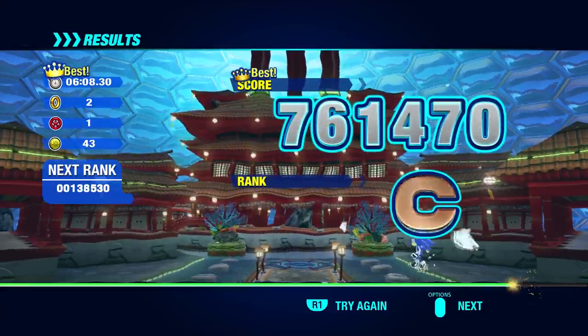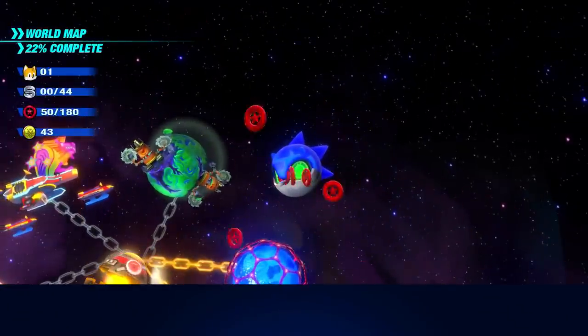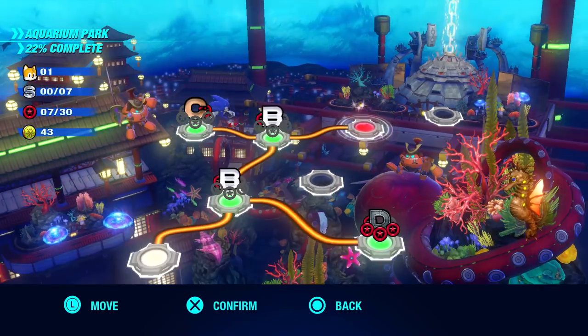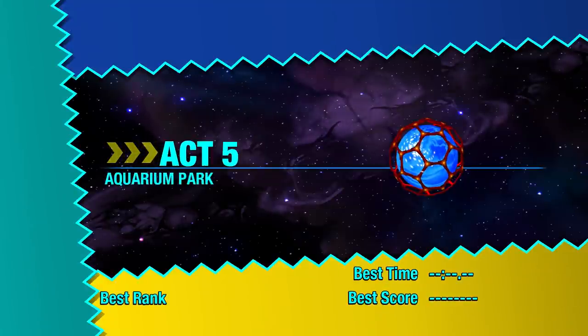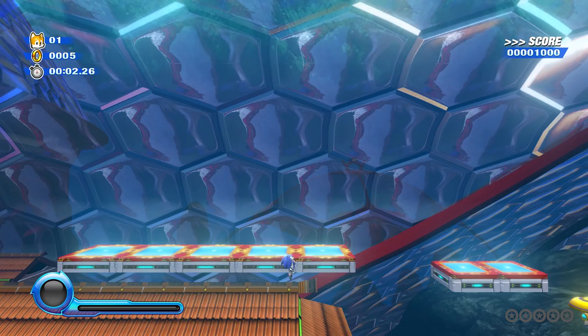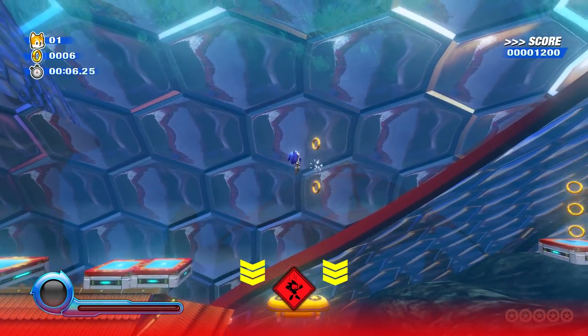With that done, I think there are two more acts left. We got enough red coins — 50 of them — to unlock something there. So with that done, we have another act over that way to tackle. Let's go for it. Act 5 — hopefully not any more difficult than Act 4. Going up here for now — whoa, we're way up here. So maybe there'll be fewer underwater sections for this one. We have this bouncing mechanic again, which could be really bad news if I press the wrong button.